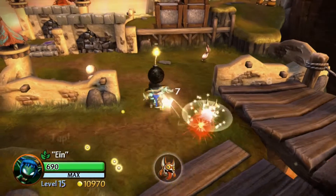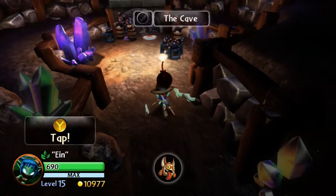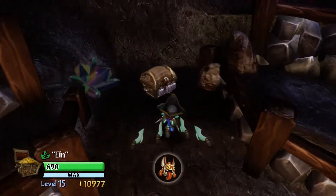At the beginning of the level, break the wall with a bomb or giant and defeat all the Chompies. Next, grab a bomb or use a giant and jump off the ledge to the left. Use the bomb or giant to destroy the wall revealing the first treasure chest.